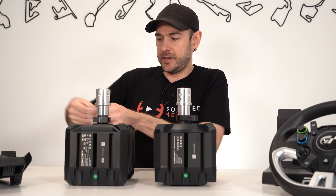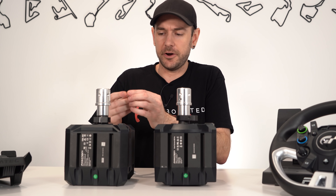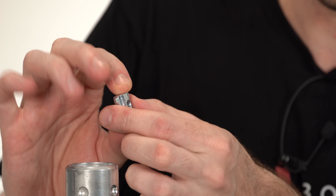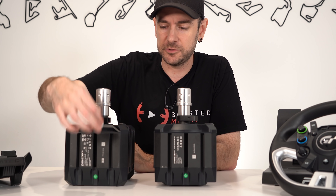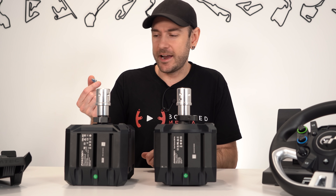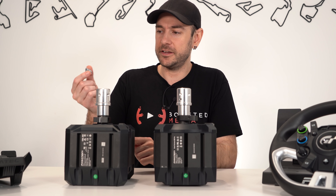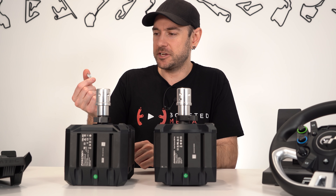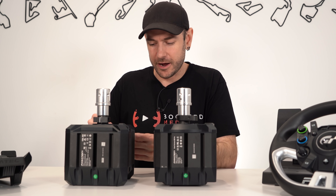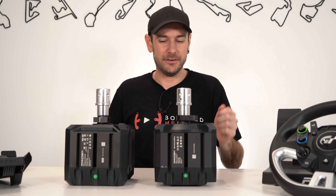One little note — these T-nuts don't have any spring-loaded mechanism, so they don't have a spring ball or leaf spring. They tend to slide around inside the slots when you're trying to mount it, which can be a bit of a pain. We called that out in the CSL DD review, and I'm going to call it out again — for the tiny extra cost of a spring ball or leaf spring style T-nut, it would just make that initial experience of getting it mounted on your rig that little bit more streamlined. That was one of the things that really frustrated me getting this mounted.